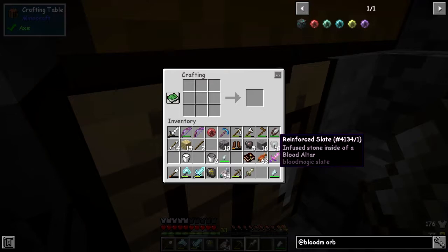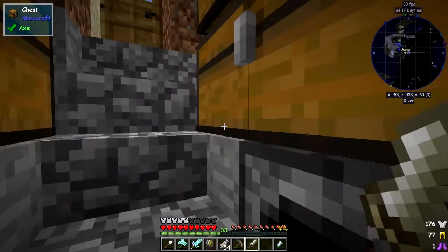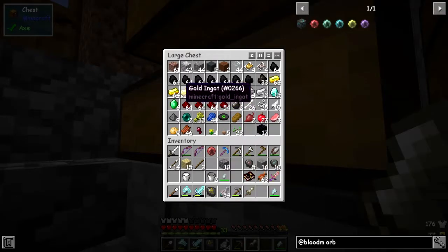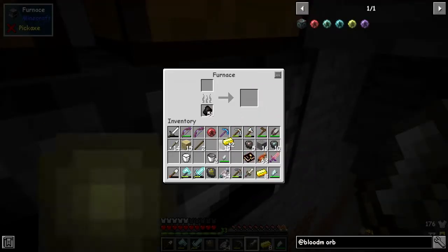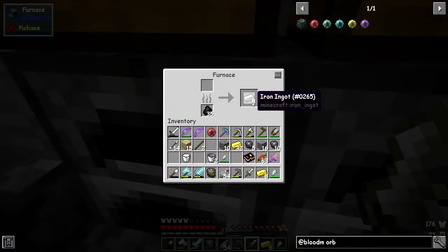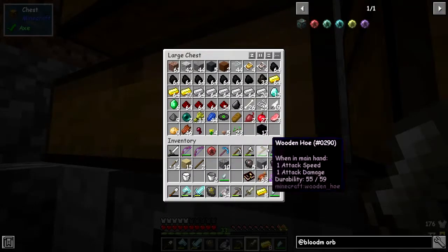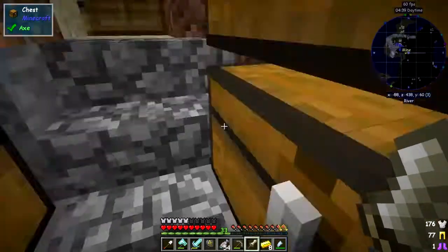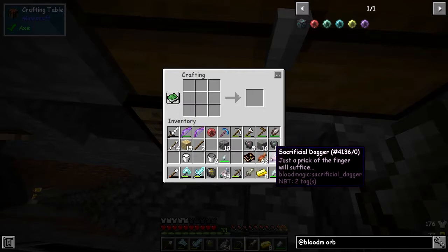First I'm going to use these reinforced slates to make some more useful stuff. Let's get rid of the armor — I don't need it on me at the moment. The next thing we can do is make some ruins of sacrifice. We need some gold for that — I need at least four, so we need eight pieces of gold. I did find some more gold when I was mining, and some iron when I was clearing out the mobs below. I also found some obsidian, so we can go to the Nether. But first let's do these ruins we've got here.